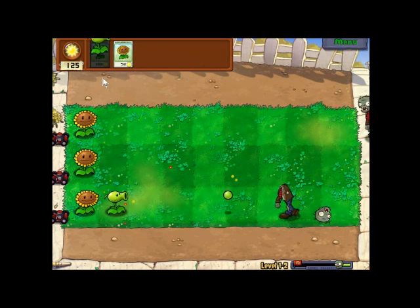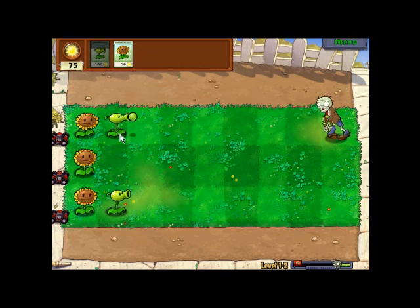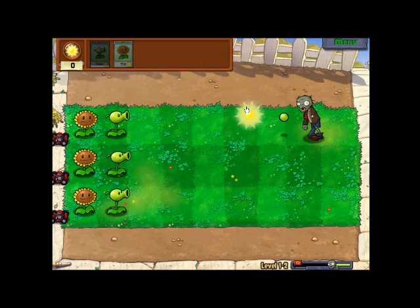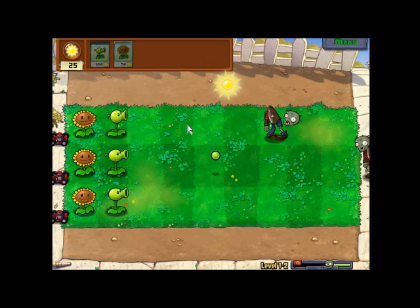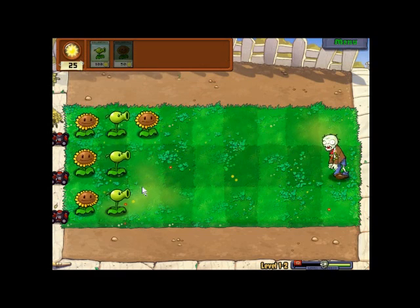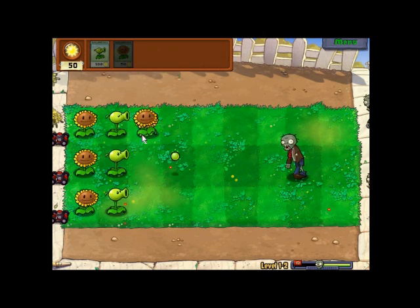I'll wait for the next one. Lucky I was going to place it in the middle lane. Sometimes, especially in these first levels, I'm just going to wait for the zombies. Okay, now I've got all three covered. Since I've got all three lanes covered, I can start planting some more Sunflowers. The Pea-Shooters can shoot through the Sunflowers, so you don't need to worry about that.